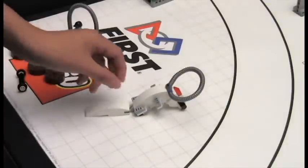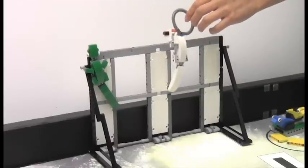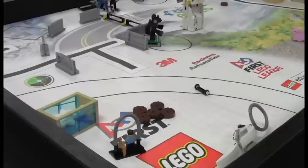For the biomimicry mission, your robot will transport the white gecko from base to the biomimicry wall and hang it, which earns your team 15 points. If at the end of the match the wall is also supporting all the weight of your robot — meaning the robot is not touching anything but the wall and the green or white gecko — then your team will earn 32 points.